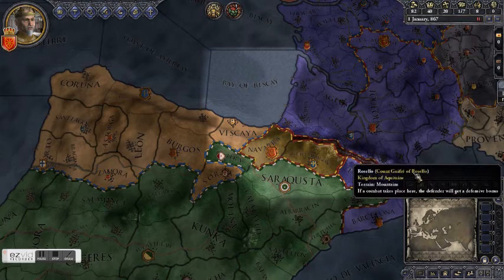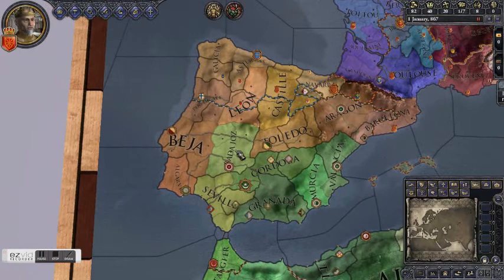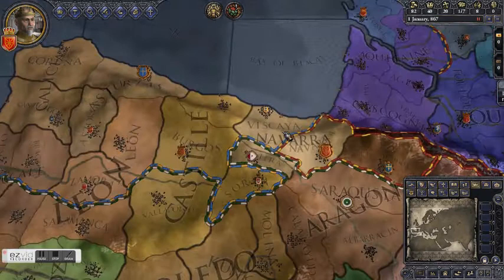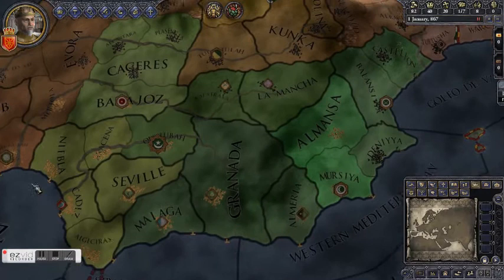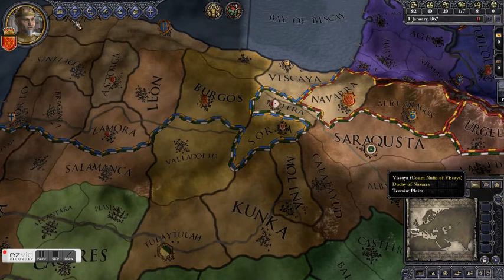Let's take a look at de jure duchies. Each of the duchies has a different color. The Duchy of Navarra is divided between three different kingdoms — it has three counties: Navarra, Vizcaya, and Nahara. Vizcaya is currently held by Asturias and Nahara is currently held by the Umayyad Sultanate. We could declare war on either of them for these counties, but we wouldn't have much chance of winning either one.